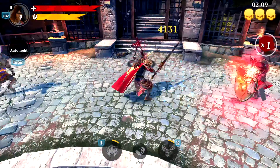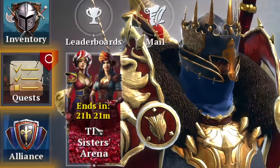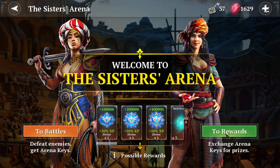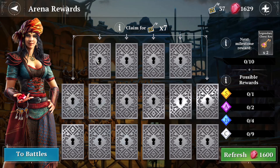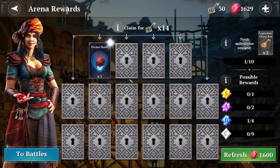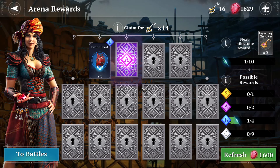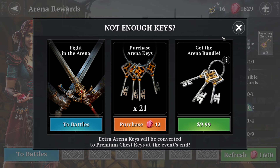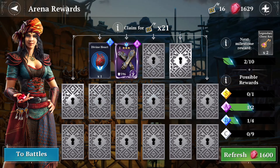Up next we have another fortress-like game mode and that is the sisters arena. You pretty much attack bases like before, but this time you earn keys to unlock chests to get random stuff. This one is like an event type thing too and it's okay. Another mode to have a bit of variety. Even if you barely play it, you can still get a few free chests.